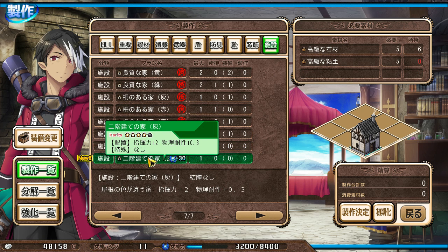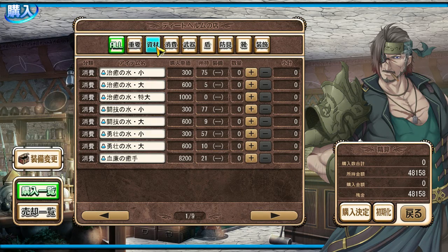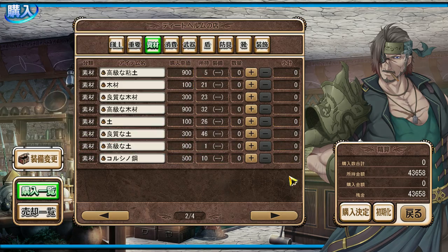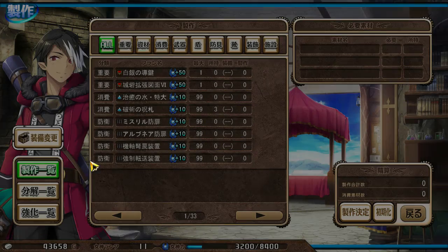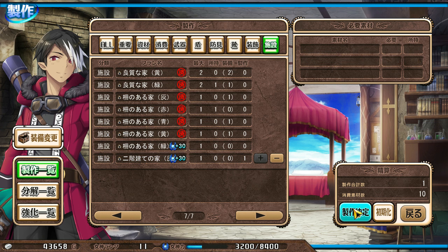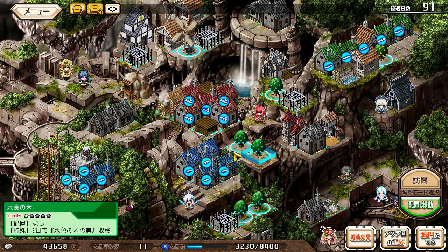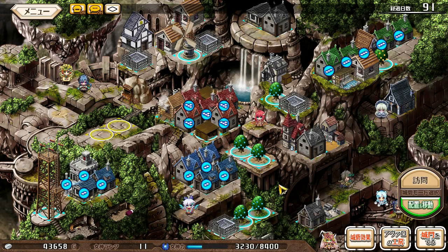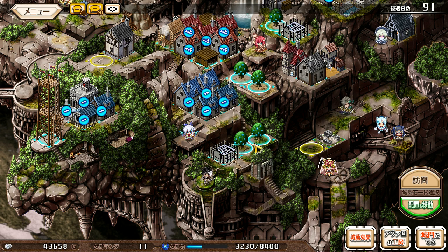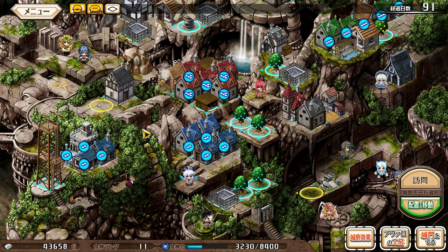Now I can build the two-floor house in grey. And that's worth it. I'm going to need some of this for that house — high-quality clay I bought. Let's drop these three small grey houses and put down the two-story grey house. Since it counts for three, it clears up some space for me.